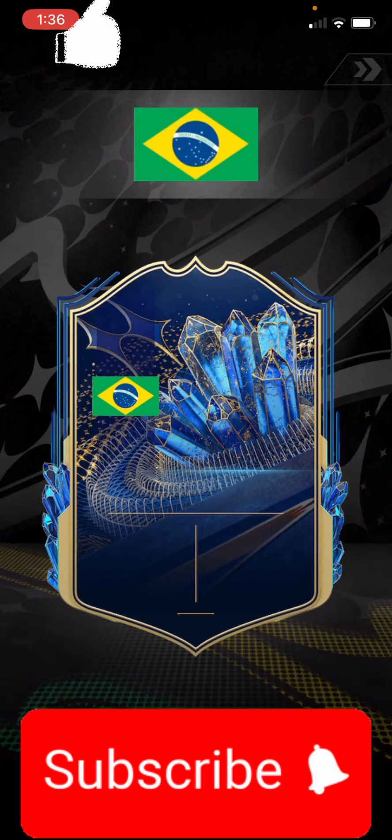And then times three, let's just do this real quick. Icons — Brazil, right back. Oh, Cafu! I already have that card, so I'll sell that.